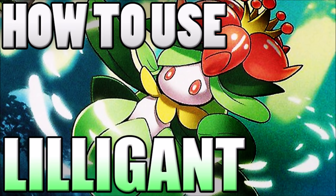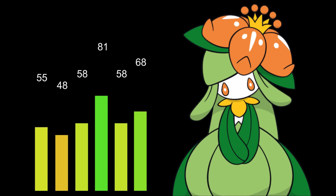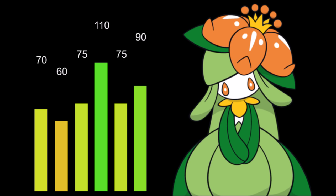Welcome back Wolfpack, we're listening to this is how to use Lilligant. Now Lilligant is an interesting Pokemon because it has good offensive stats, but nothing extraordinary. However, 110 special attack is going to be pretty solid.